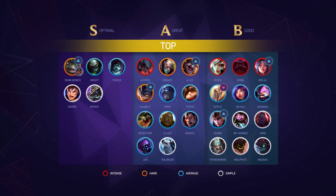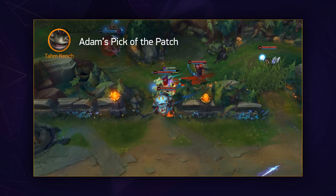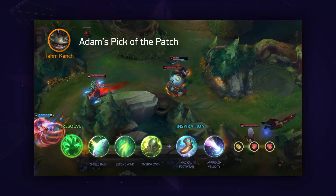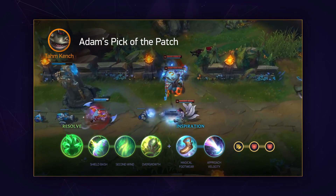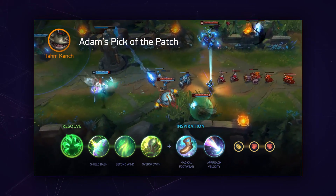In terms of the actual changes to the top lane list, we have Nasus, Garen, Urgot, and Yorick maintaining S tier, with Tahm Kench — my pick of the week — joining them. Tahm Kench is currently the best tank for literally carrying your team in the current meta, ever since Riot shifted some of his power from utility to raw fighting power. Even while building full tank, he's able to outduel some of the monster early game champions in the meta such as Renekton, and in one of my challenger games recently, I saw a TK outduel a Fiora late game while down 150 CS.